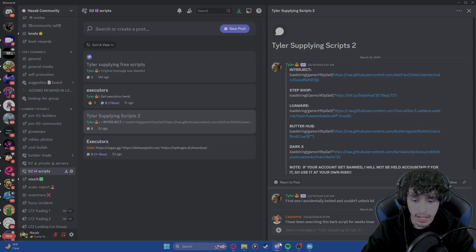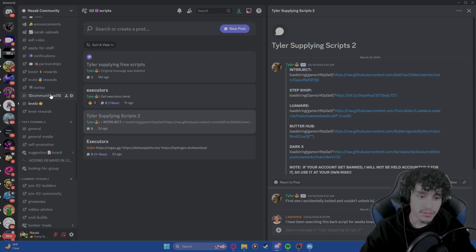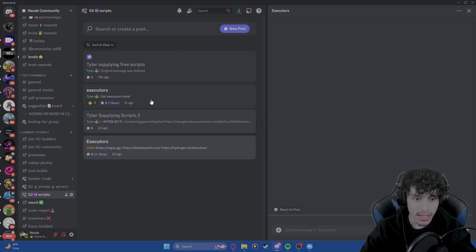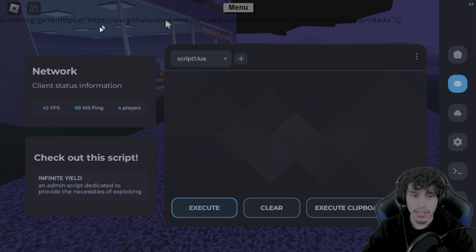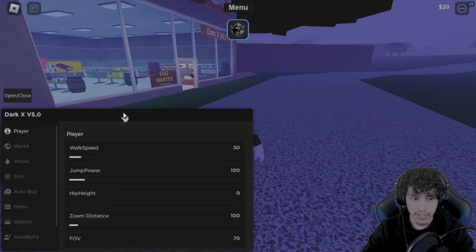If you're wondering where to get scripts, there are scripts on my Discord server — we have a Lumber Tycoon 2 script section. Go join the Discord server if you haven't. A junior moderator gave us a bunch of scripts that are constantly being updated. I'm also going to put scripts in a Pastebin in the description with all my favorites. For this tutorial, let's go with a lesser-known script called Dark. I'll copy it, ctrl+V, click execute, and the game freezes a little bit and then Dark loads up.